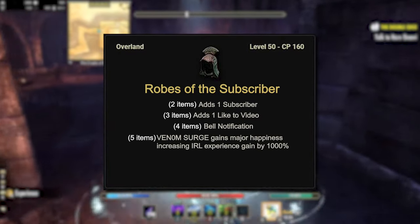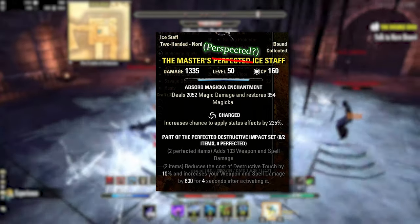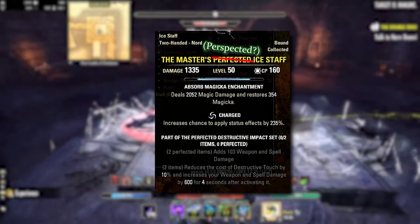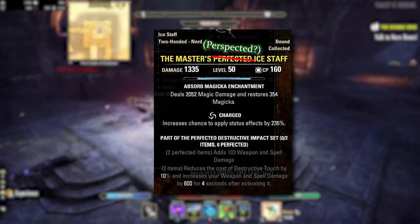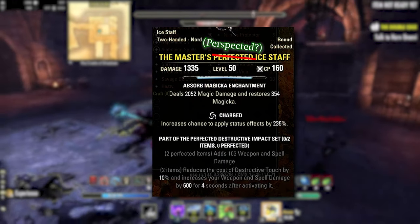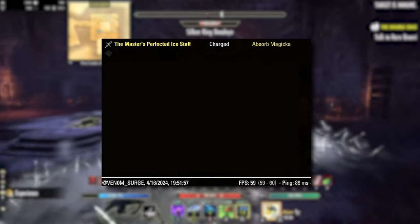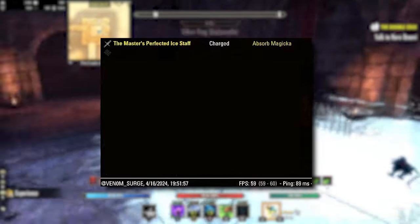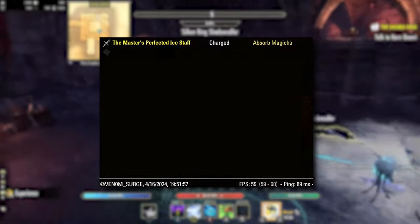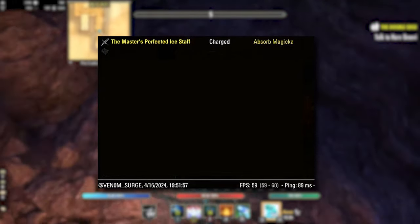For our front bar we are using the Master's Ice Staff. This comes from Dragon Star Arena — you can do it on normal or vet. It gives you 103 weapon and spell damage and reduces the cost of Destructive Touch by 10%, while increasing your weapon and spell damage by an additional 600 for four seconds after activating it. We're using this on the front bar charged with an absorbed magicka enchant. Depending on your skill choices you might not need absorb magicka and could swap to poison or fire.